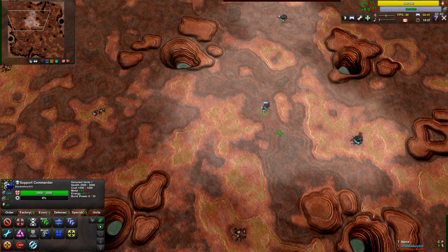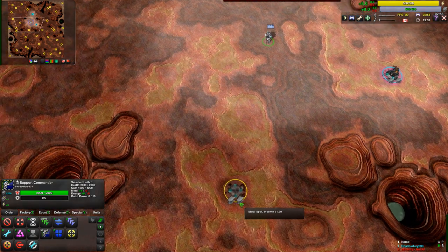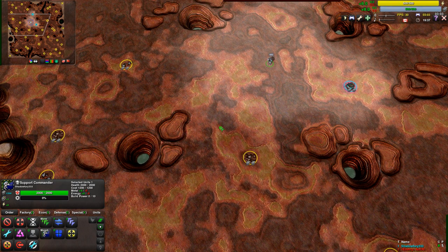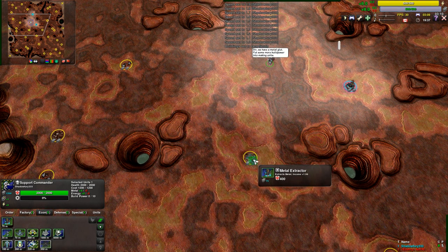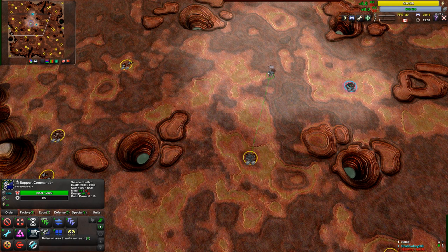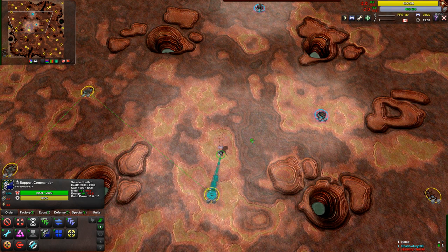The other primary resource structure is the metal extractor. Metal extractors can be built on metal spots — typically silvery patches on the map, or in F4 mode they appear as yellow circles with iron girders indicating how much metal they provide. Most metal spots provide two metal per second; some provide more, some less. To build a metal extractor, go to the econ tab and click on it, or use the area mex hotkey and drag a circle to place multiple extractors at once. Each metal extractor produces two metal per second by default.